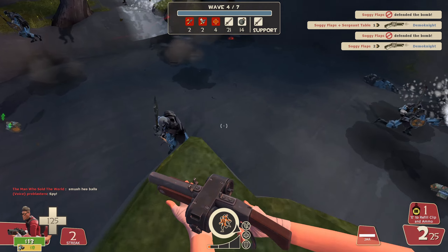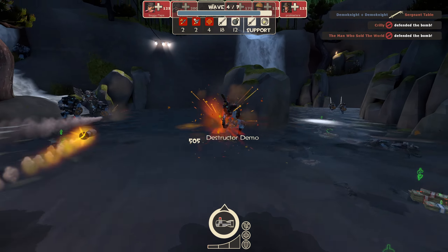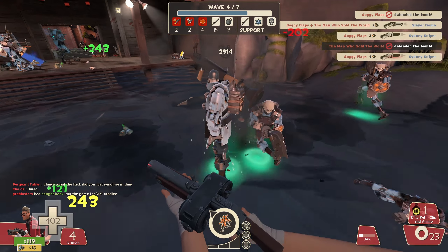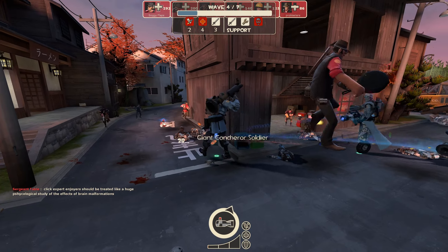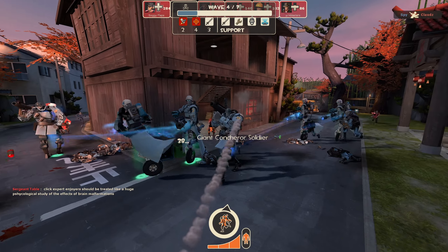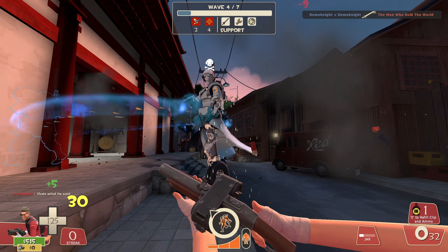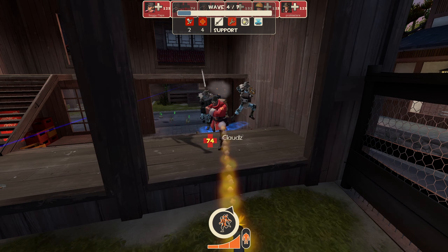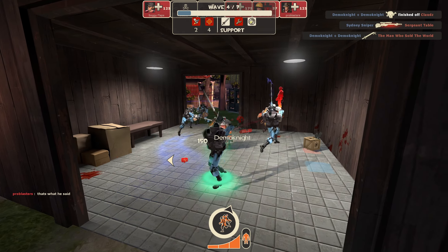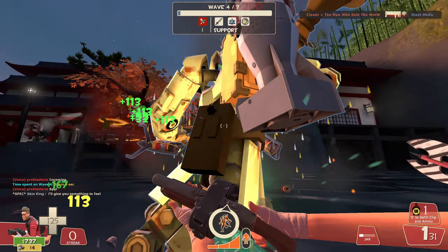Wave 4 continues with the mini giant fodder. There are demo knights and lock and load demos with the charge and targe, and with the latter comes the giant banner soldiers. The first two have the battalion's backup, giving damage resistance to the already tanky demo bots, and the next two have the conchurer while also pocketed by two giant medics per pair. These giants took way too long to get through. It took the entire half of the map just to kill a single medic, coupled with the fact that half of my team were being killed at the front. We finally managed to stop these giants near the bridge at our hatch.